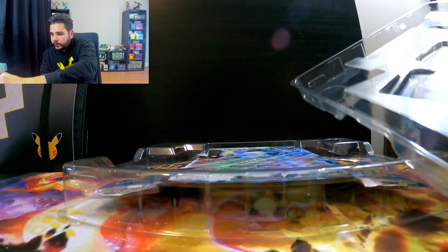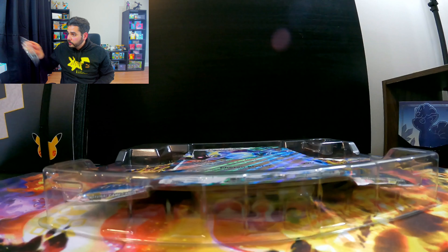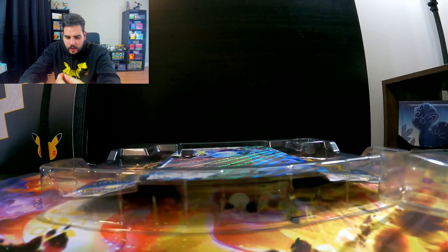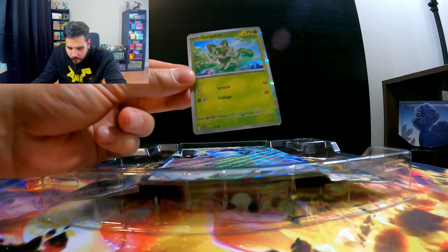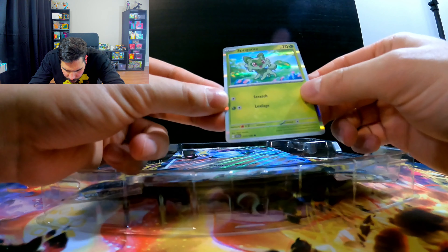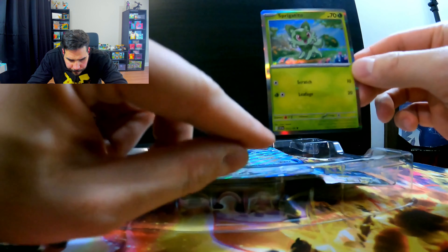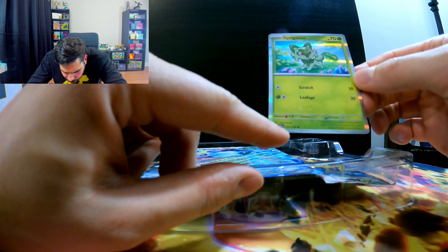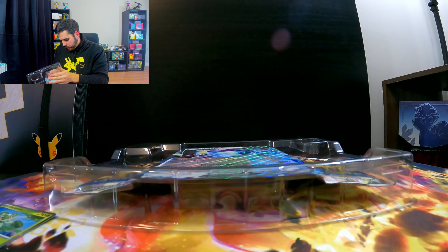Let's check the promo cards here. First let's look at the non-promos. We got the Sprigatito. These are actually part of the Scarlet and Violet set, which is pretty interesting. They got rid of the symbol for each set — now it's just going to be like the Japanese and tell you which set it is: Scarlet and Violet. So that's pretty neat. I like that Sprigatito. And let's look at the Quaxly card — Quaxly is just nice.